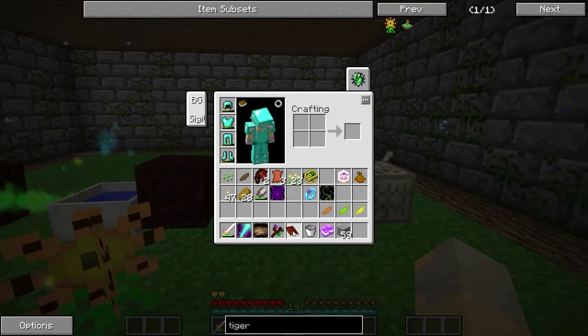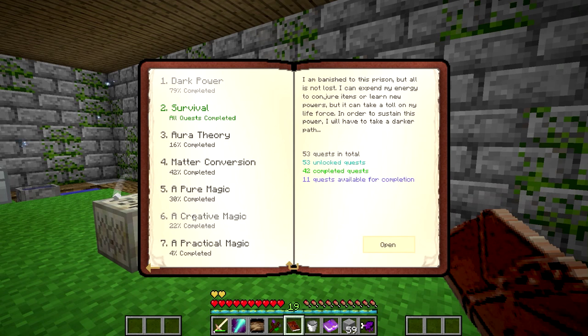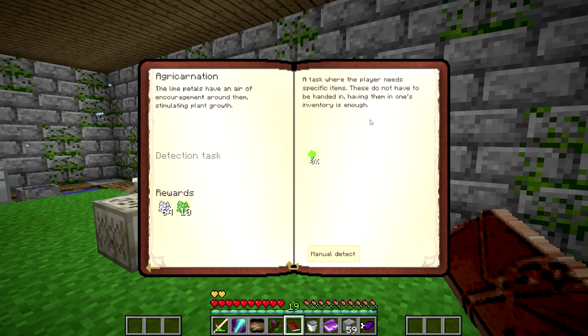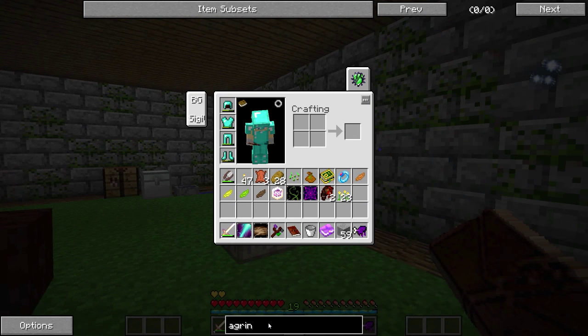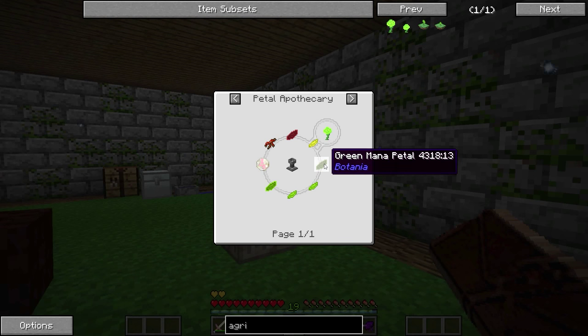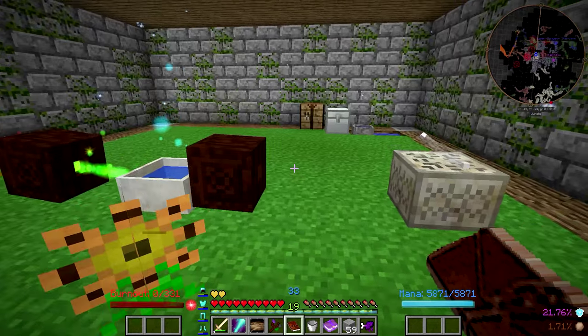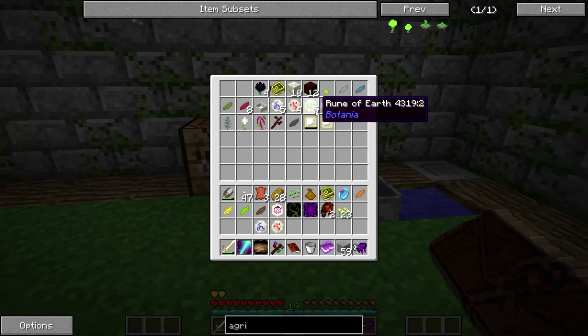Let's go into our quest book and see if that Botania stuff opened any doors for us. No, it really didn't — but that's okay. I do want to make the Agri-Carnation. That is essentially a flower that makes crops grow faster. We need a Rune of Spring and a Redstone Rune — that's actually all pretty easy. The Rune of Spring might take a little bit of doing, but I should have everything I need. It needs Water and Fire. Yeah, I should be okay.